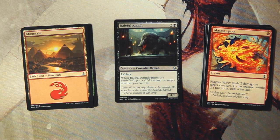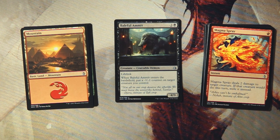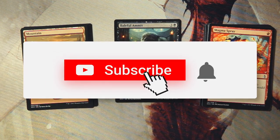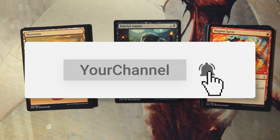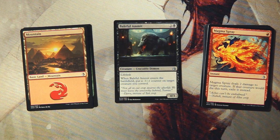So for me it's a pretty easy Baleful Ammit. Magma Spray is a pretty close second — that card is fantastic in this set in particular. Feel free to disagree in the comments below. If you liked this video please leave a like or a comment, make sure to subscribe to stay up to date on all our content. Thanks for watching guys, I'll see you in the next Crack a Pack episode.